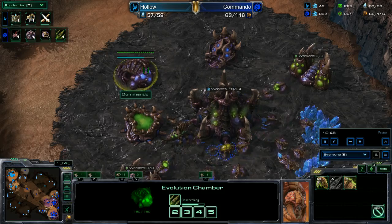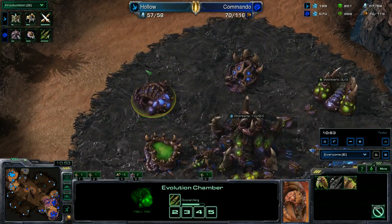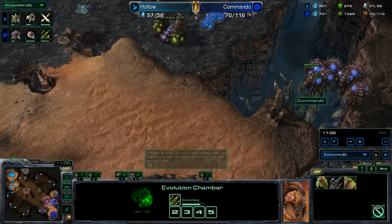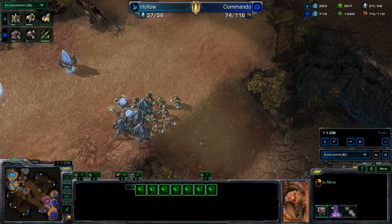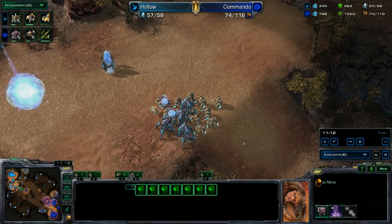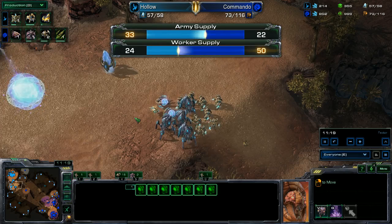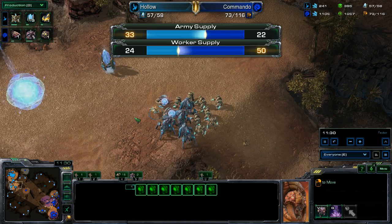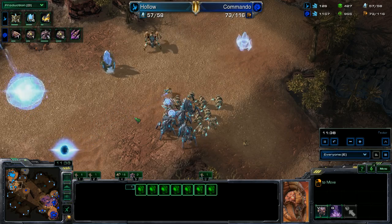Zerg has one evolution chamber in his main and a roach warren, and he's packing his overlords tightly into a group. Protoss has a large army out; supplies are 74 to 57. Looking at worker supply: 50 to 24 — the Protoss really cut down on probes when building his army, perhaps thinking he could build a big enough army to really scare the Zerg. He did get a lot of zergling production out of Zerg, but the worker count is looking pretty scary for Protoss.